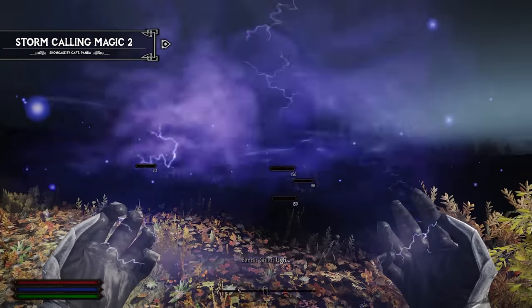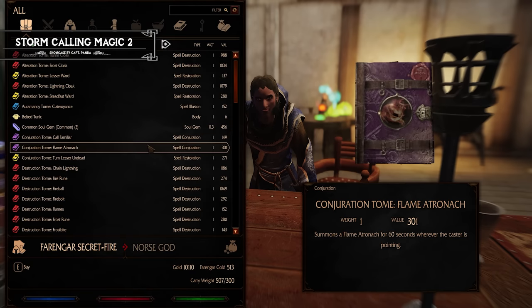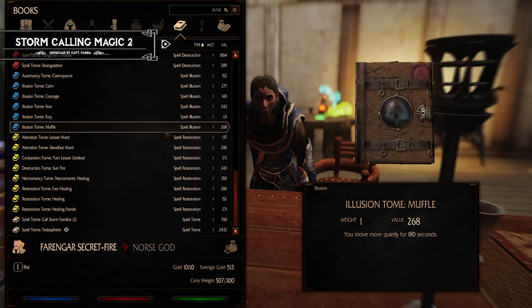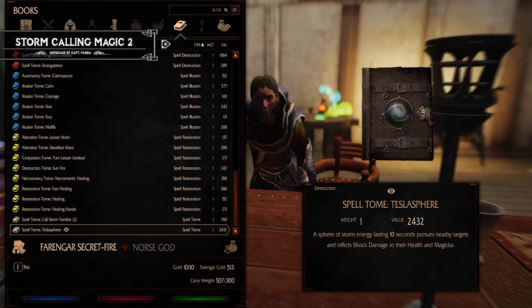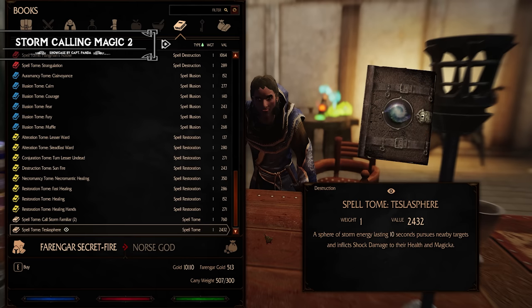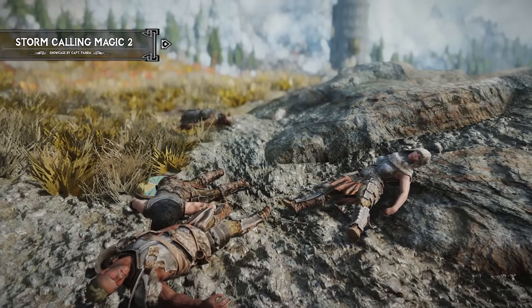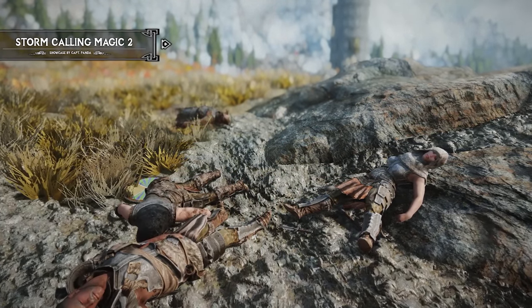Another feature of Stormcalling Magic 2 is how you can obtain these spells. Once you reach level 75 in Destruction, these powerful spells will start to appear randomly in loot and Magic Merchant inventories. Overall, if you're looking to add a wide variety of spells to your Skyrim playthrough, Stormcalling Magic 2 is an excellent addition. With its new visual effects and diverse range of lightning-based spells, this mod will enhance your magic experience in Skyrim.